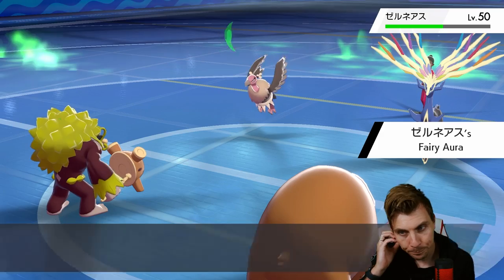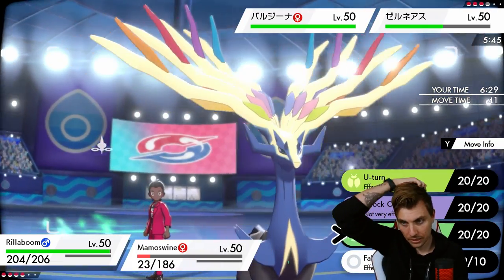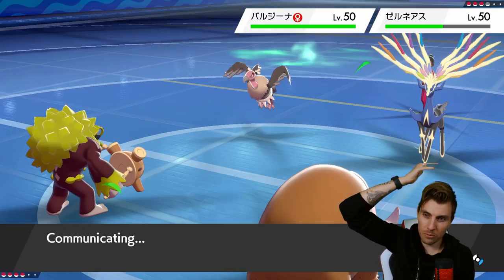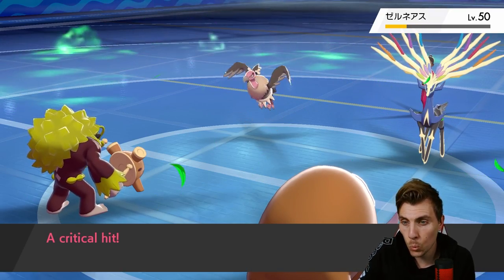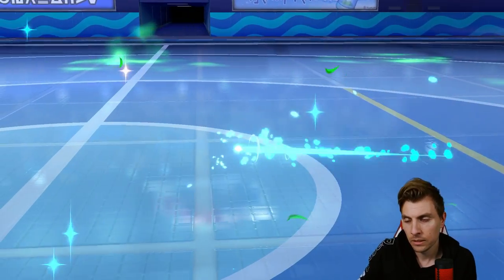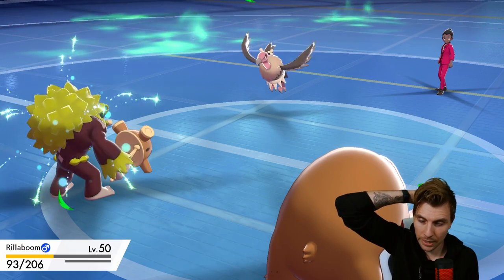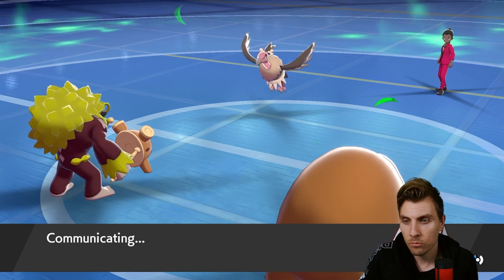Getting rid of Incineroar is nice because then they don't have that support through Intimidate and Fake Out. We can double protect this turn — actually we can't, I expect Xerneas to protect. Do we just Ice Shard and Grassy Glide? They don't even protect Xerneas, so we should be able to get it — the crit might matter — there we go! Dealing with Xerneas. Zekrom now has an absolute field day against what's left. Rotom's in a bad bad shape — we didn't even need Zekrom in this game.